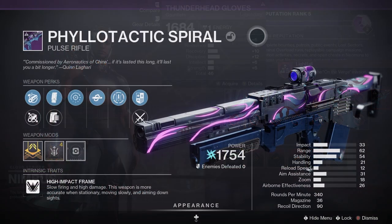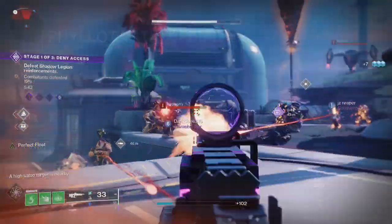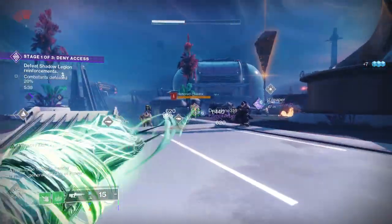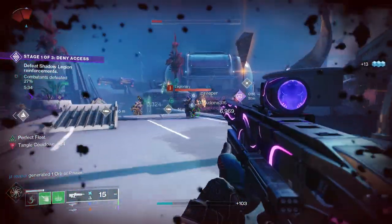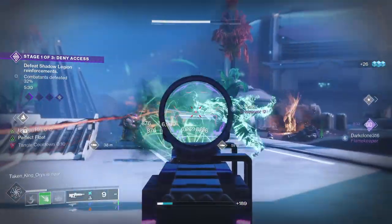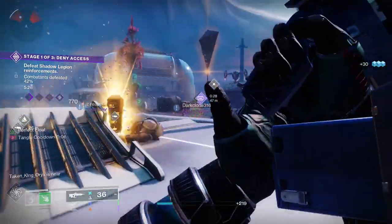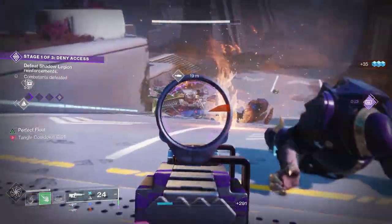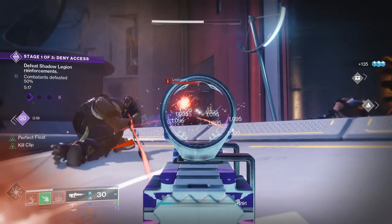This one is a legendary energy Pulse Rifle with a high impact frame, meaning it's slow firing and high damage, and the weapon is more accurate when you're stationary and moving slowly and aiming down the sights. Looking at the stats: 33 for impact, 58 for range, 44 for stability, 26 for handling, 32 for reload speed. It's a 340 rounds per minute Pulse Rifle with 28 in the magazine. It comes with the Origin Trait Nano-Tech Tracer Rockets, where landing multiple hits turns your next shot into a homing micro missile.